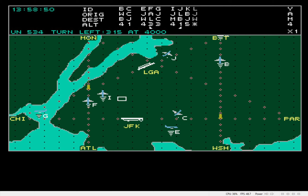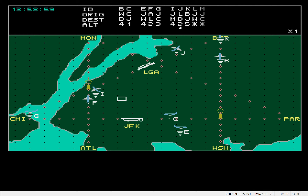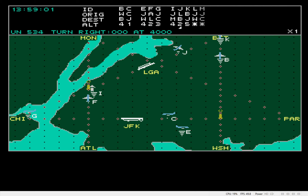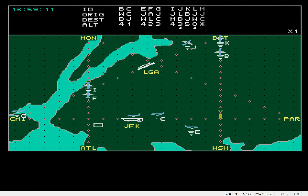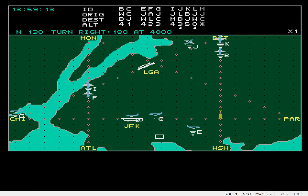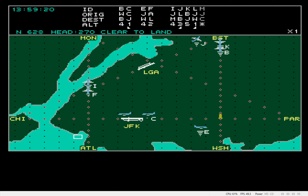United 5-3-4, turn left to 3-1-5, head to 4,000 feet. Roger. United 5-3-4, turn right to 0-0-0-0 at 4,000 feet. Roger. November 2-3-7, turn left to 0-9-0, climb to 4,000 feet. Roger. November 1-3-0, turn right to 1-8-0 at 4,000 feet. Roger.